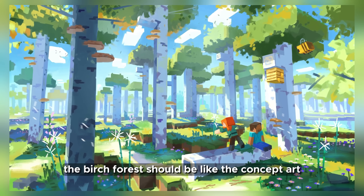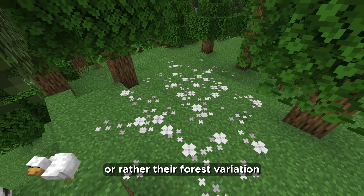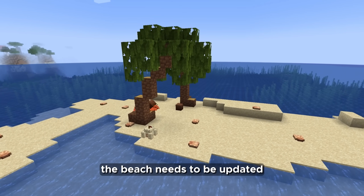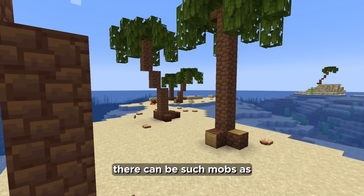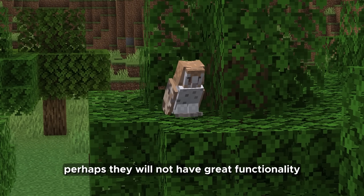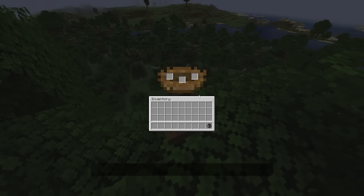The birch forest should look like the concept art — it looks very nice. Flowers found exclusively in the cherry blossom biome should also be found in a regular forest, or rather their forest variation. I would like to be able to put moss vertically on a block instead of just horizontally on the floor, and have it spawn in the forest. The beach also needs to be updated — the addition of a palm tree and coconut would be a nice innovation. On the beaches there can be mobs such as crab and seagull. And finally, the addition of birds to the game — they have not been added since the parrot.